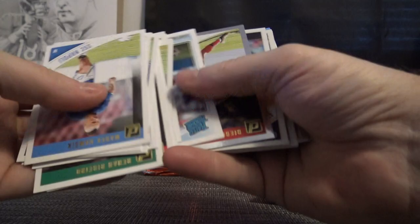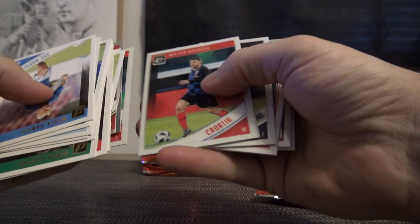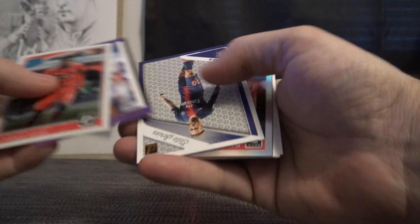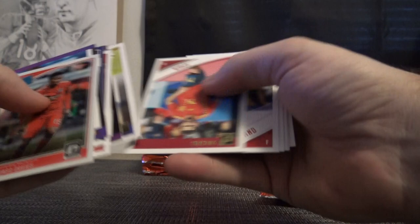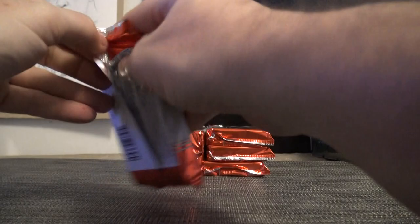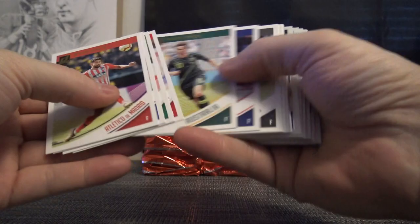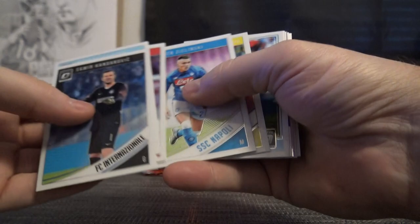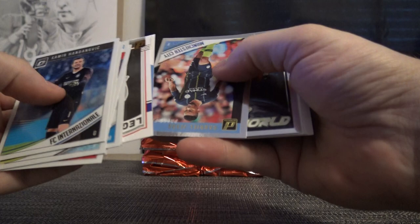Diego. That one's white border - Alfonso Davies. I think they're all white bordered. Nothing yet, Matt P - just base rated rookies. That's a press proof - David Ospina. There's a die cut numbered to a hundred - Gabriel Jesus.